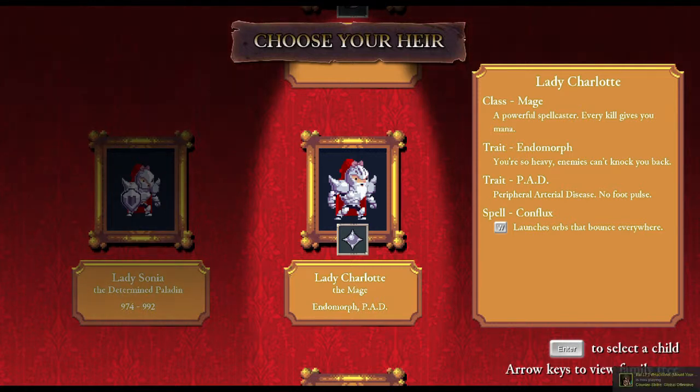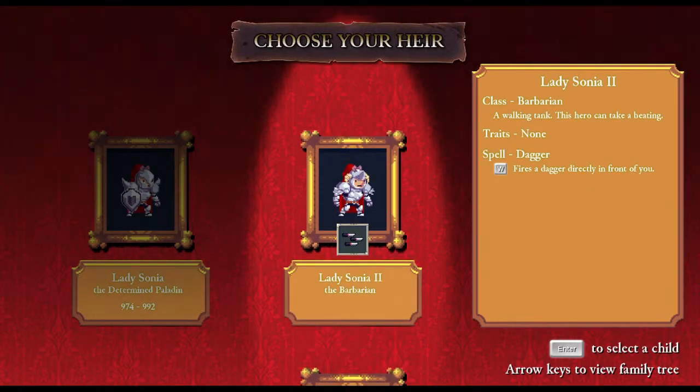PAD - peripheral arterial disease - no foot pulse. I still haven't chosen a robe like that. And she's a mage. She looks like a barbarian. What else? Lady Sonya 2? We just had a Lady Sonya. This one's a barbarian, a walking tank. This hero can take a beating. She has no traits, so she's... what you see is what you get, basically.